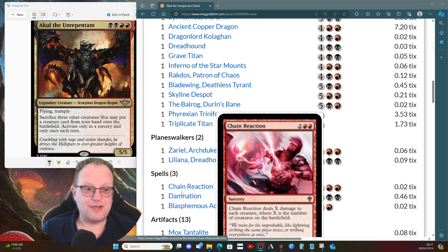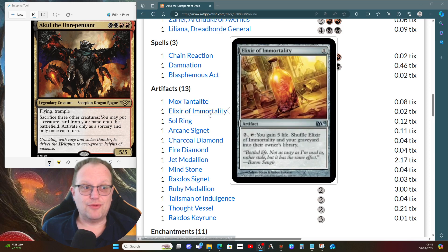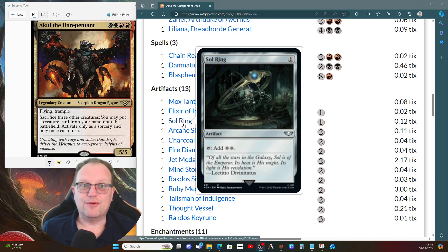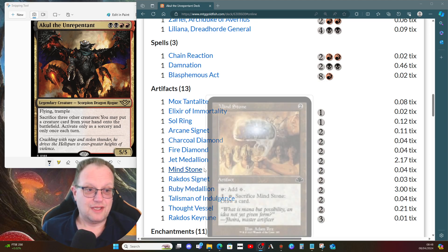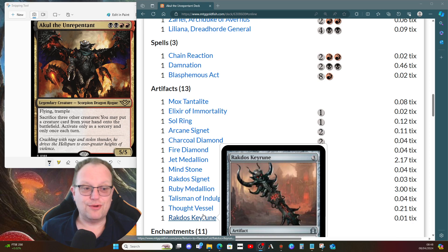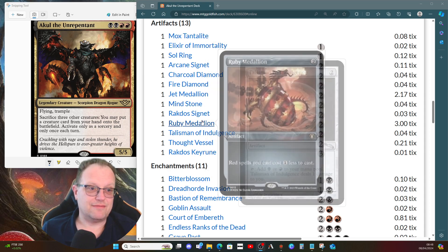Not too many spells honestly - we've got Chain Reaction, Damnation, and Blasphemous Act for complete board wipes. For ramp, Akul is a bit different because it has no colorless in the mana cost, making it harder to cast. We have Mox Tantalite for colored mana, Elixir of Immortality to shuffle everything back, Sol Ring, Arcane Signet, Charcoal Diamond, Fire Diamond, Jet Medallion, and Ruby Medallion to cut the cost of our spells down.